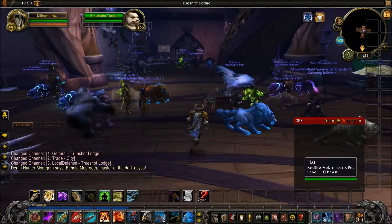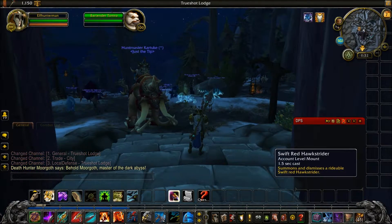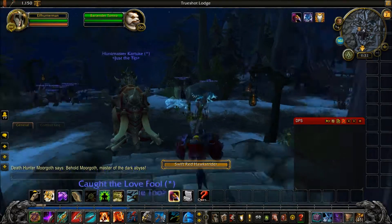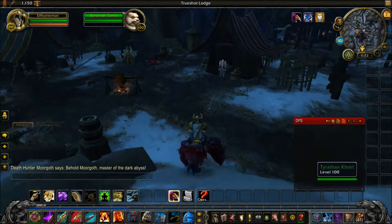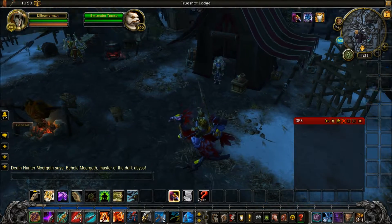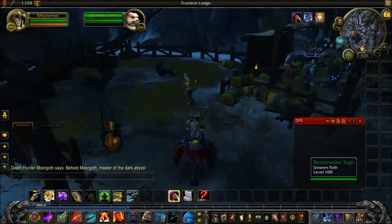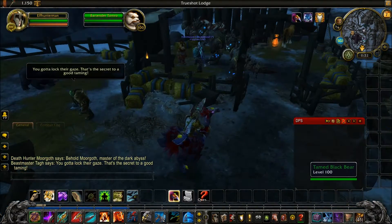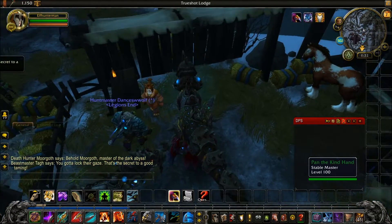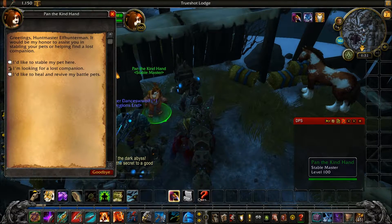We're going to go outside to look around for more cool stuff. Mounting up, we've got a couple of NPCs over here, and over here is some more NPCs. Over here is your Stable Master to put your pets in.